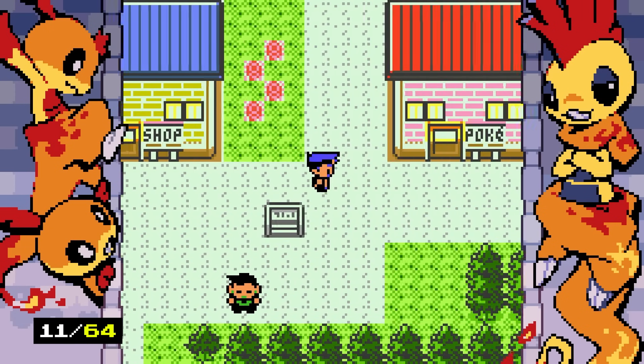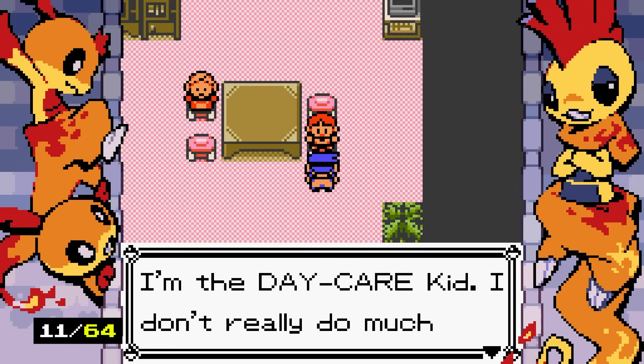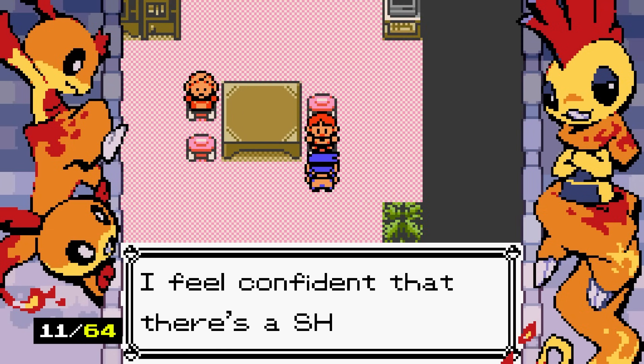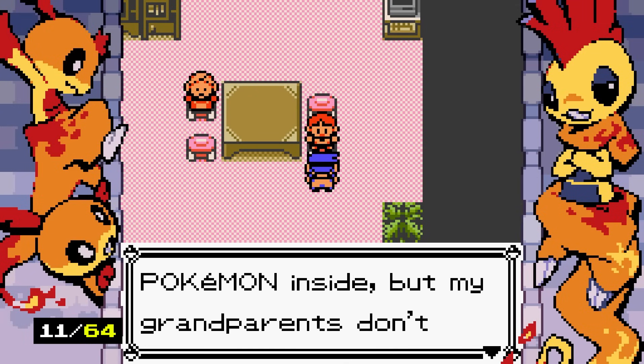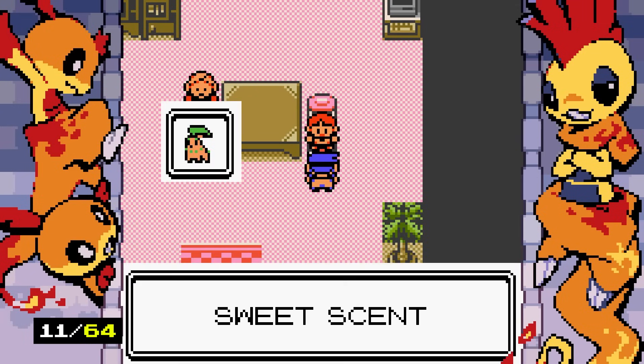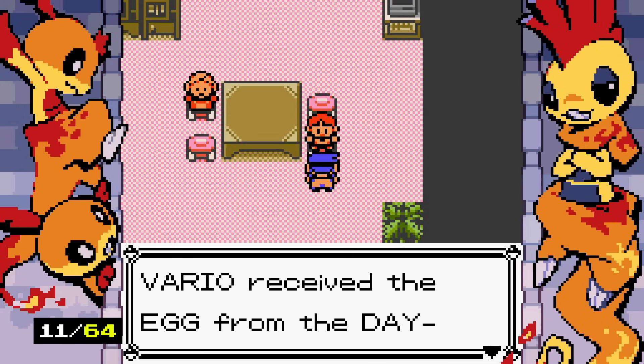There's a Daycare! Can we breed Pokemon here? A daycare kid offers us a Pokemon egg, feeling confident it's a shiny Pokemon but his grandparents don't want him to be a trainer. Eggs hatch faster on this island. Maybe it's going to be one of those special eggs with the 1-in-64 chance — let's take it!